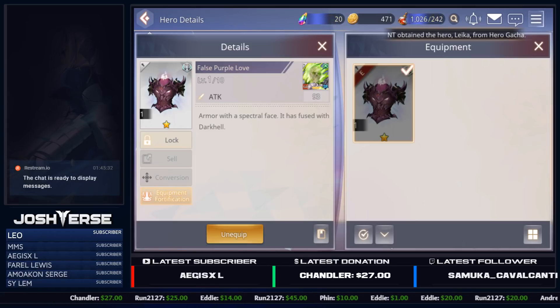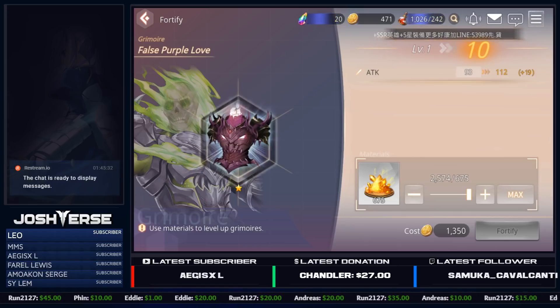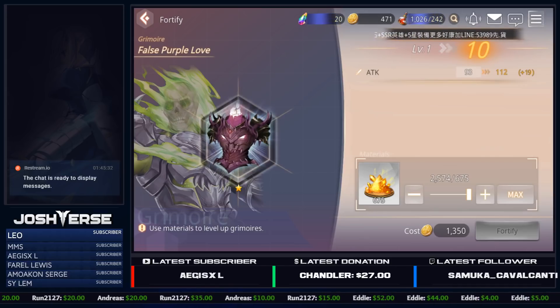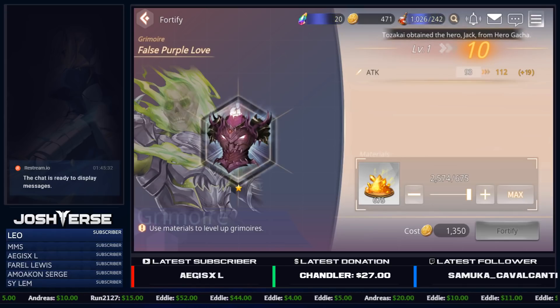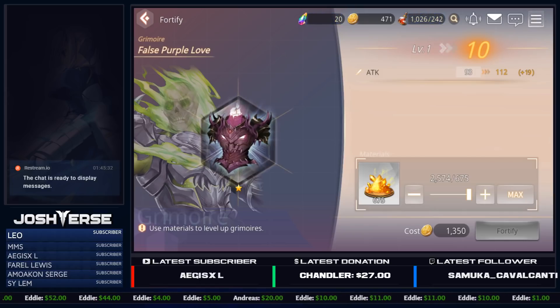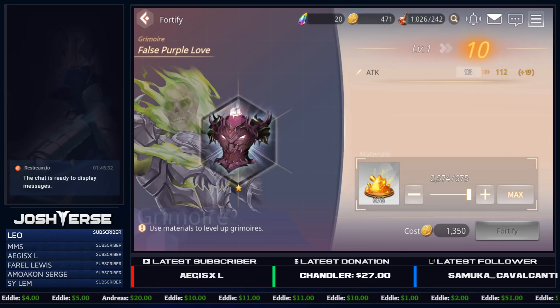If you go to equip fortification to level them up, even if you maxed it out to level 10, it only goes up a whopping 19 more attack — not even worth the resources or the gold to do it. I just wanted to let you guys know that in case you thought, 'Oh my god it's a grimoire, it's got to be OP — I should level it up, craft it, equip it.' It's not worth it. Take your chances with a real grimoire because those give you passive abilities, good substats, and everything else you want. The false ones are utterly garbage — equip them if you pull them for free, but do not level them up or waste resources crafting them.